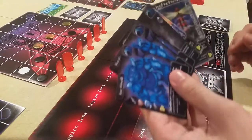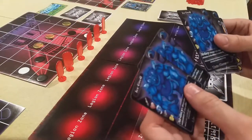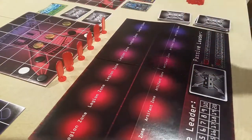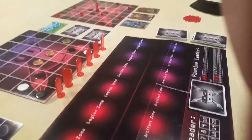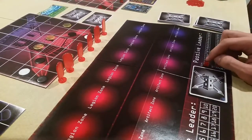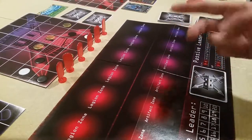On your first turn, you are not going to be able to summon anything, usually due to the fact that your starting production is only going to be 2 power tokens. Your power tokens are based off of what level your passive leader is. Since it's at level 1, you only get 2 tokens, because 2 times 1 is 2.